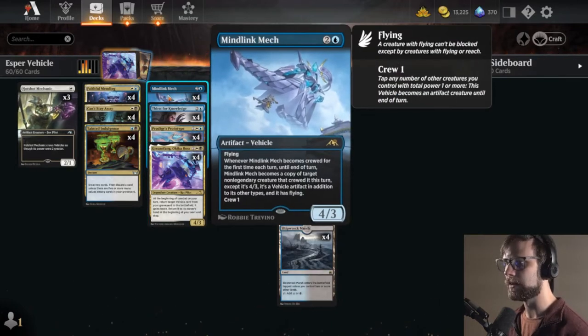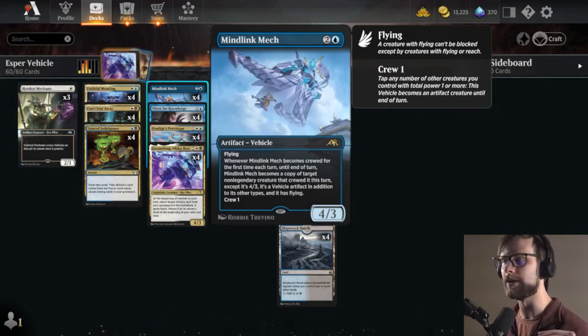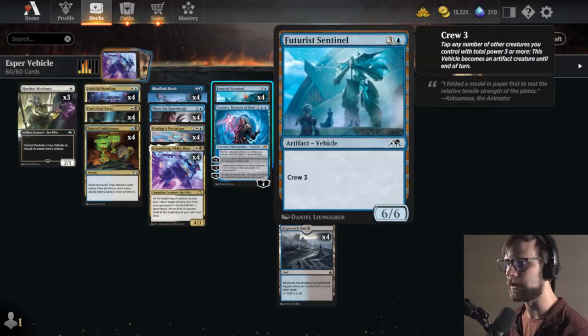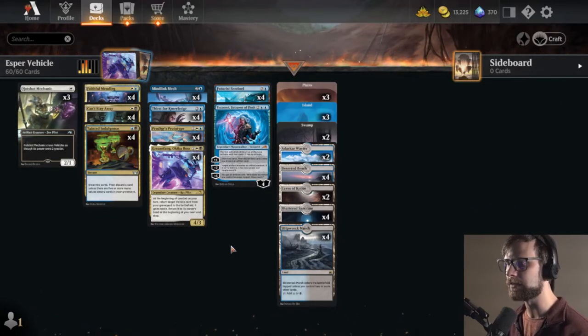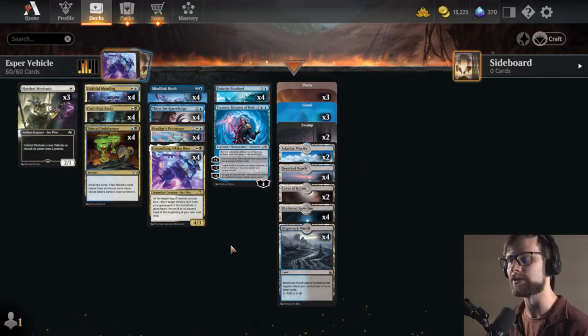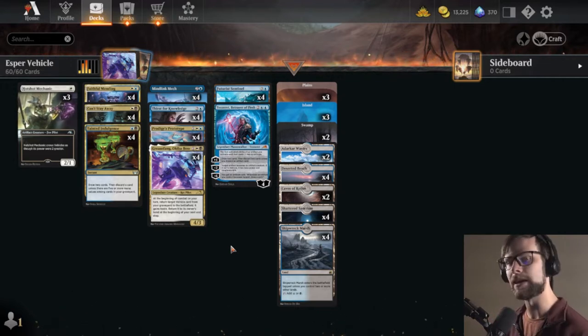The Mind Link Mech is a nice little flyer that will hopefully get in above any ground decks. The Prodigy's Prototype handles the go-wide plan, and then the Futurist Sentinel is that big 6/6 threat they feel they have to block. This is a very all-in deck, but I think it's pretty good. We did okay with it yesterday, so I'm curious to see how we do today. Let's go ahead and jump in.